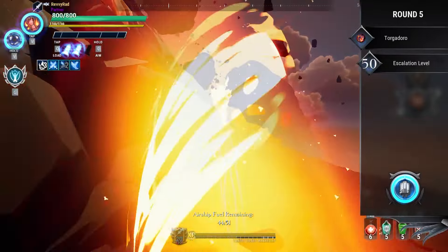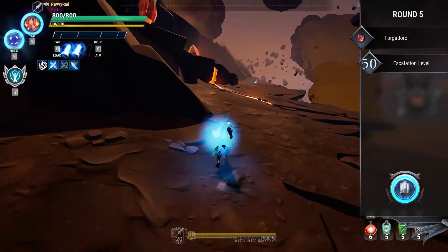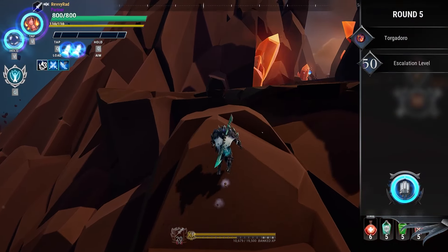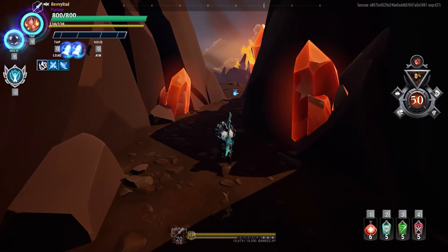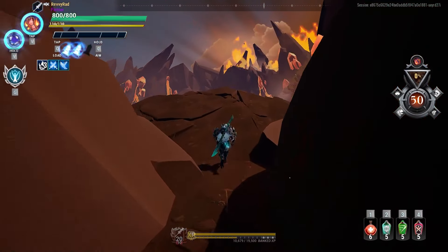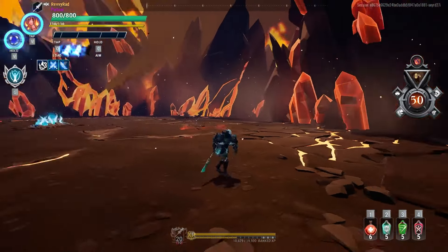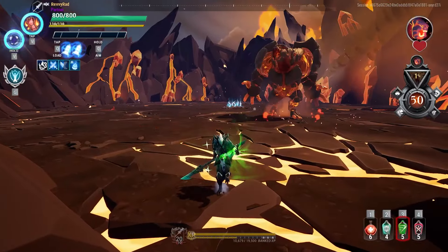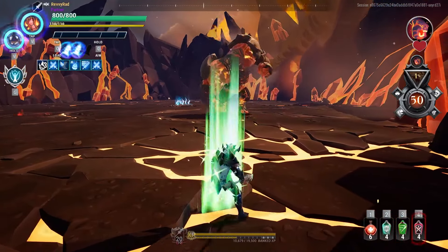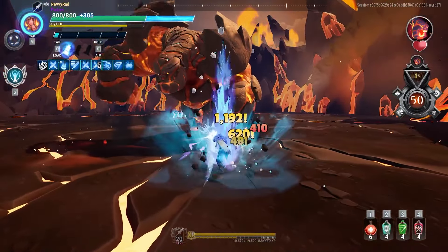Getting a certain amount of consumables and using those consumables when you're at your weakest, I feel, is kind of just a good way to use them. Why use them when you're already absolutely destroying levels 10 through 50, right? I'm gonna go ahead and try and get as much distance here as possible. Use my tonics. Reckless Leap - 6,000 damage. Not too bad.